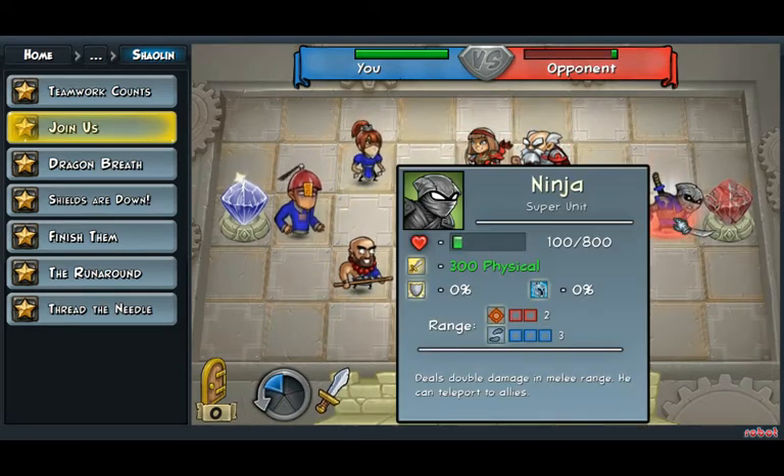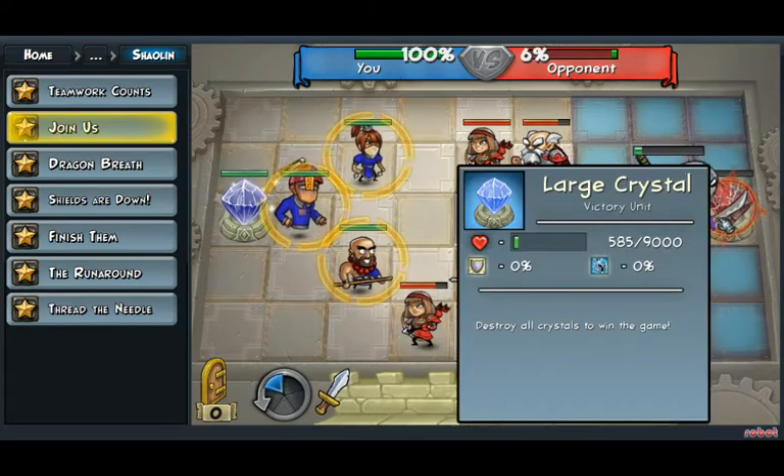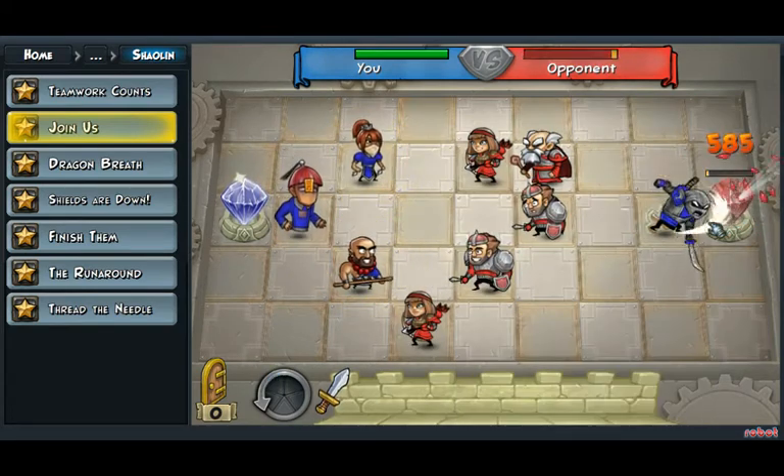And since the ninja, as we learned before, deals double damage in melee range, we can just attack this large pistol and finish it off swiftly.